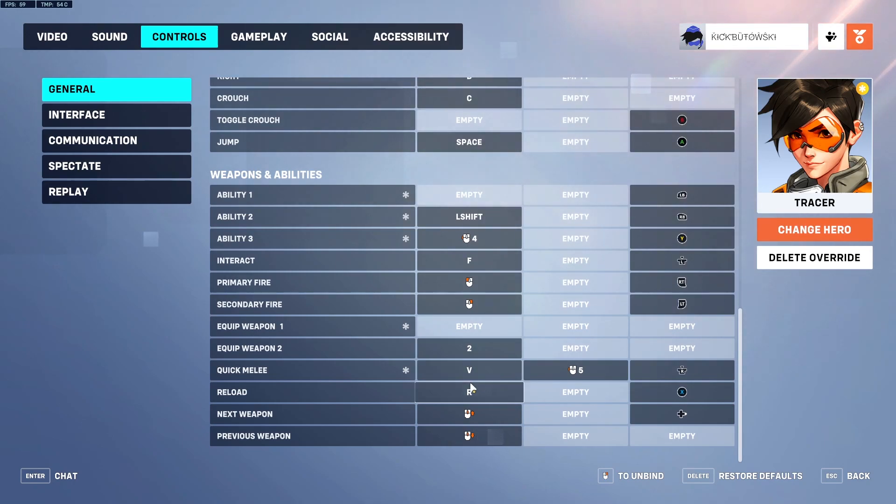For my melee, I have it on my side mouse button — again, I just feel like I can press it really fast. And for my pulse bomb, I have it on my other side mouse button, my back side mouse button. I like it there because it feels similar to a melee, and the way I like to think about pulse bombs is: when I blink and pulse bomb, I think of it as a blink melee. That helps me land more pulse bombs — that might work for you, might not. Give it a try.